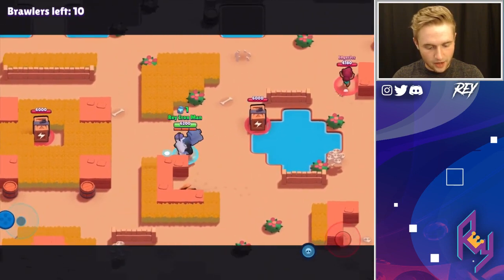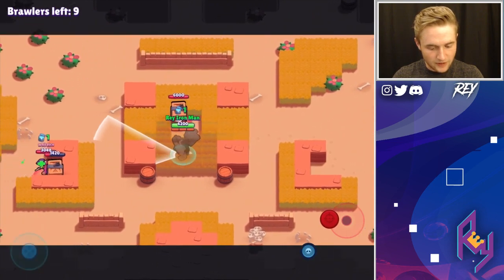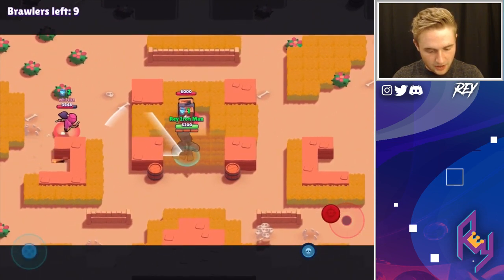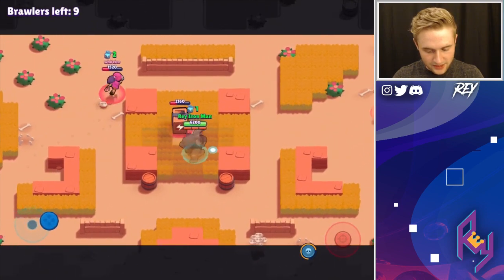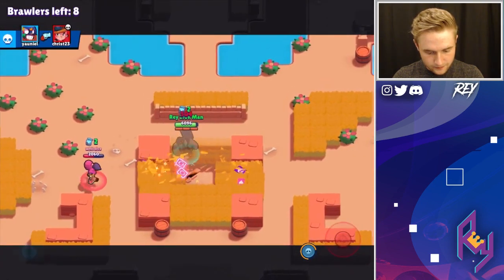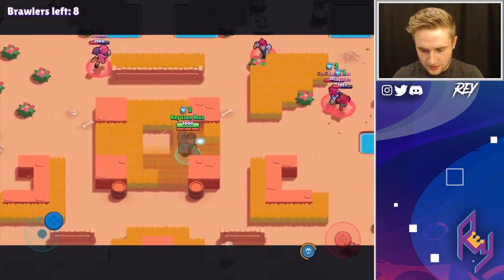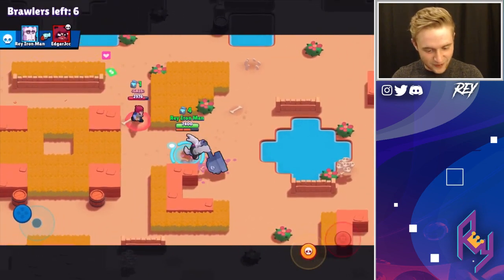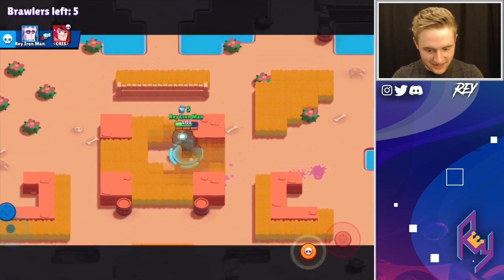1,200 damage — I think on our main, maxed Frank does like 1,800. Let's wait for this Tara — this is juicy here, she's going to want to come straight in. We got her some damage; I just want to get my super here, guys. We're just going to chill in the bushes. Break it up! Frank is awesome at this trophy range. Can we get him? There we go. Wrecking, guys! Wrecking!